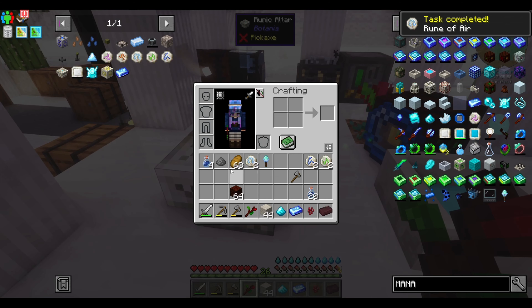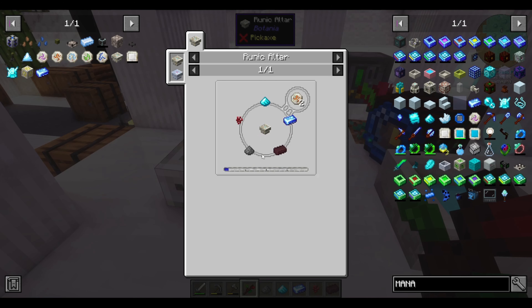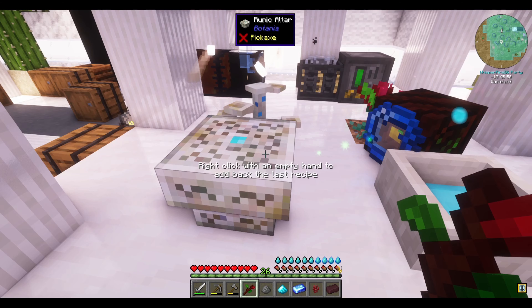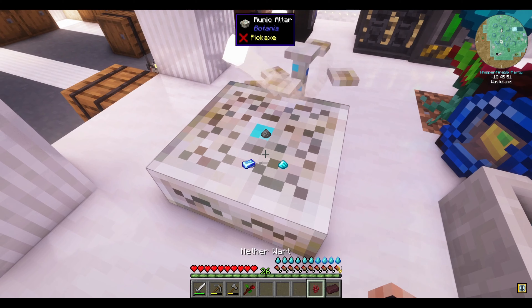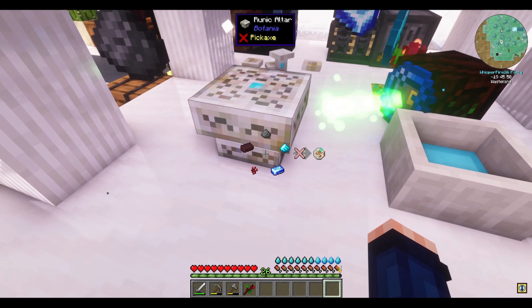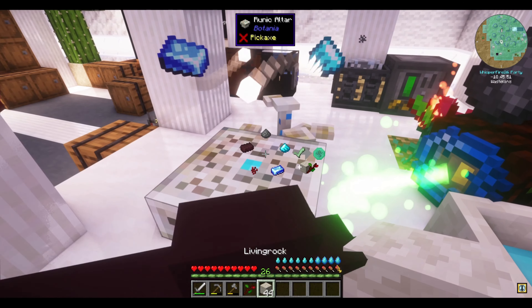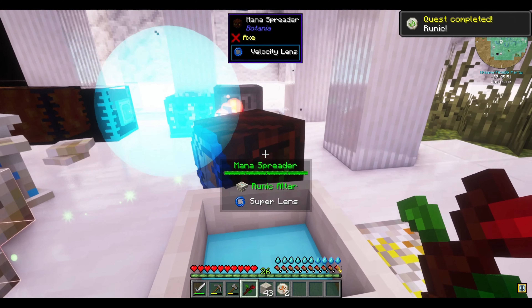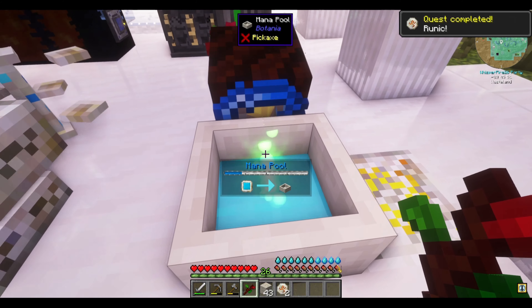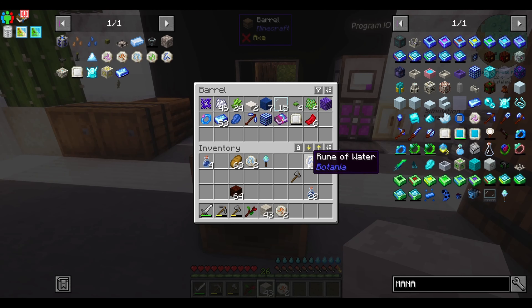Last: rune of fire. Gunpowder, which I got from a trade, nether brick, nether warts, living rock. Now let's shift right-click, put this back in the mana pool. We got our runes.